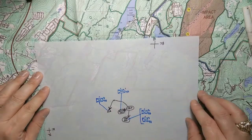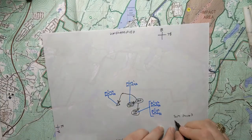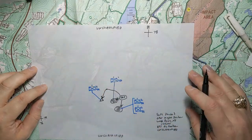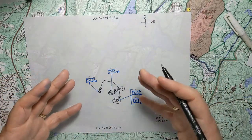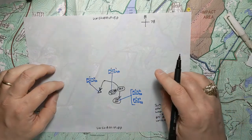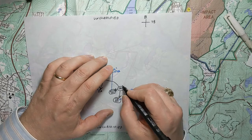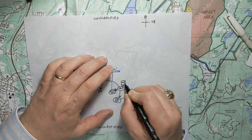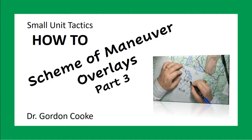Now we just need all of our administrative data on here. Looking over my Phase 3 overlay, the one last thing we have to include is a casualty collection point. If we have casualties while we're making this movement — it could just be somebody who stumbles and sprains an ankle and can't go on with the fight — how do we get them back? During this phase the ORP is there, we probably have some soldiers guarding some gear, so I'm going to go ahead and put the casualty collection point at the ORP. And now we've got a Phase 3 overlay.